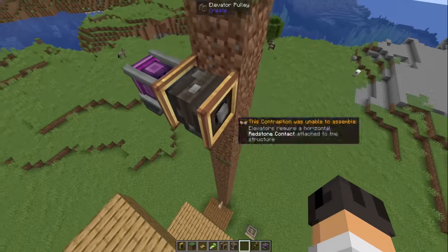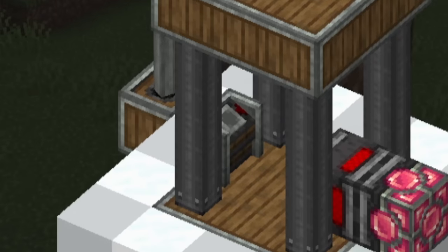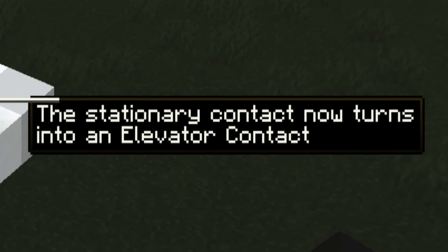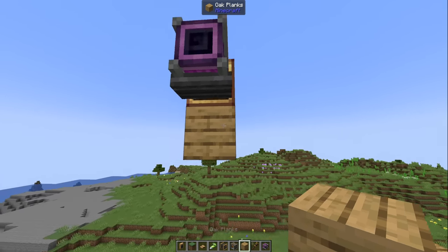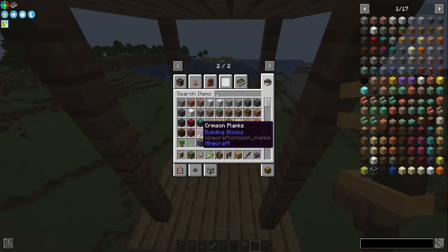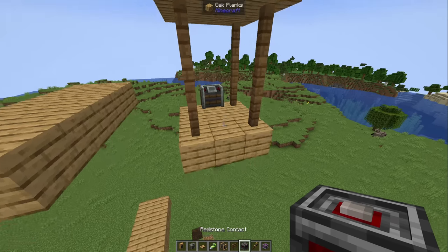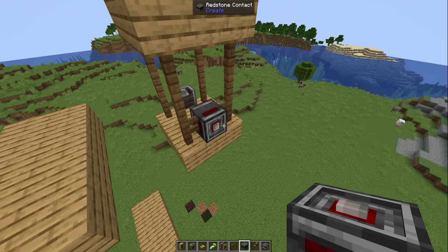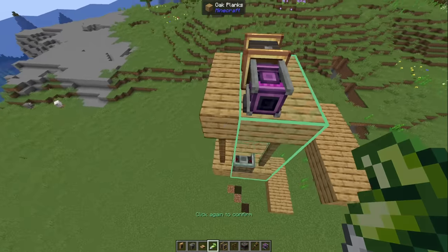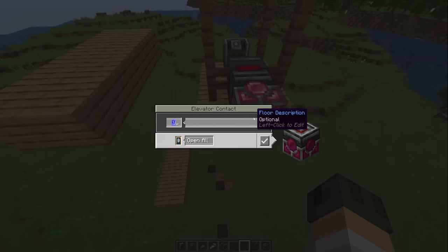Elevators require a horizontal redstone contact attached to the structure. What does that even mean? We can ponder it — I don't understand anything. Right-clicking the pulley assembles the elevator. So I'll make myself an elevator cabin. They use something called the contraption control. The way I understood it: if you place a redstone contact on the elevator and then one outside of it, once you assemble it, the one outside will become an elevator contact.